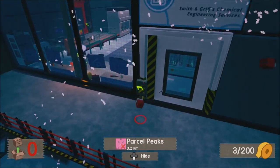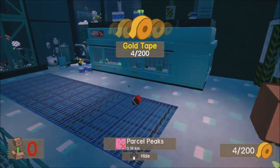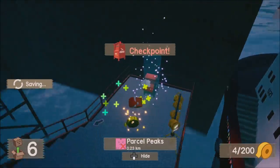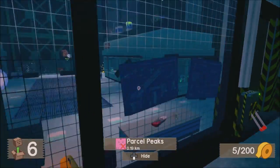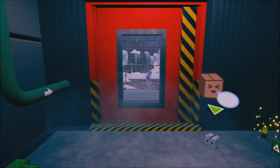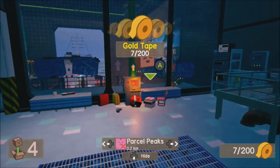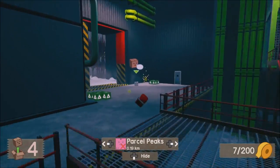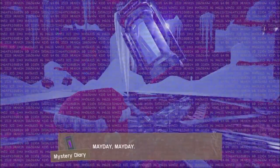Right over here we can get an achievement. When you first start the game, there are diaries all over the place — they're really not that hard to find, they are a little out of the way but there are a bunch of them. We can get the achievement right now so you don't have to worry about it — you only need to find one. You press the switch up here and the switch on the ground, and it will open up the door with the diary inside. You get an achievement for reading it.